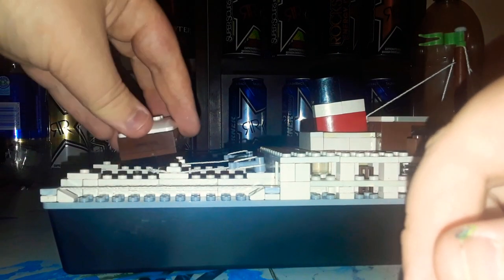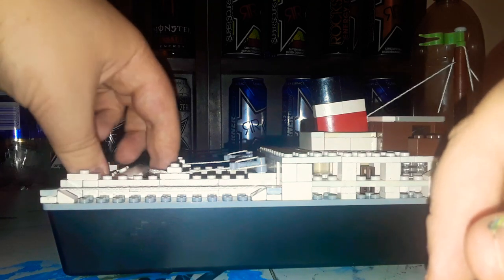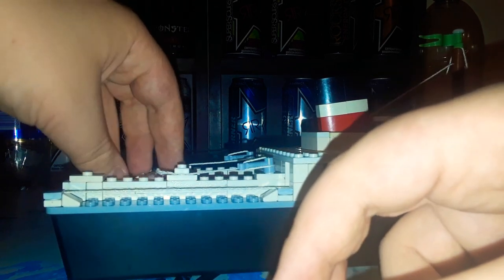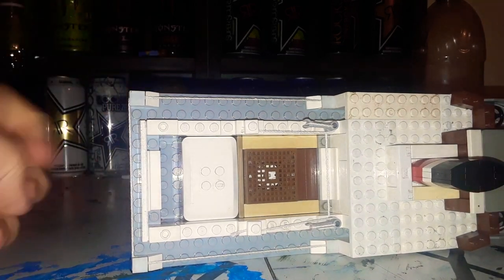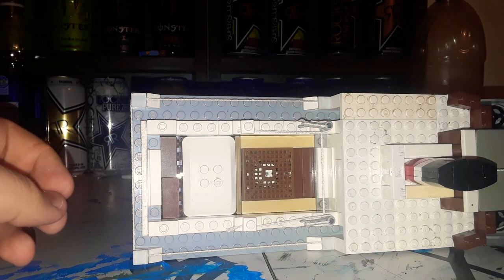I can just put this back in here and I don't even have to secure it down. Let me grab these brown two-by-threes — I'm just using those for extra space. Let me put the cargo back in; you can see I have just extra room and not that much left, so I put these things in here so they look like normal boxes. Everything is snug once the roof is on.